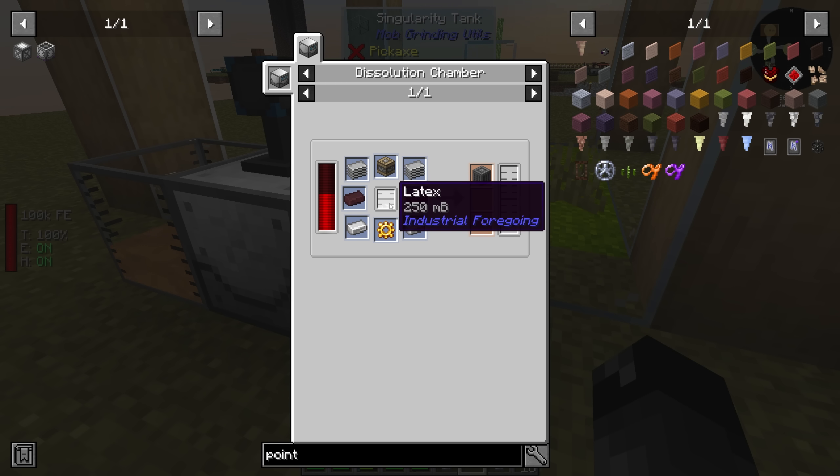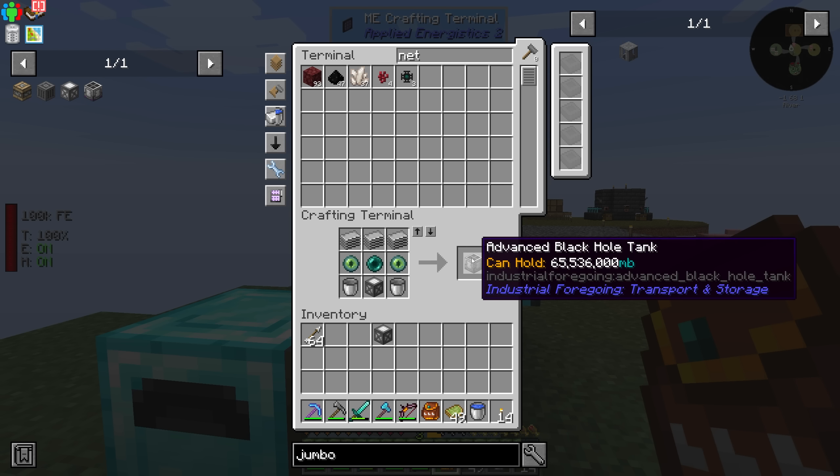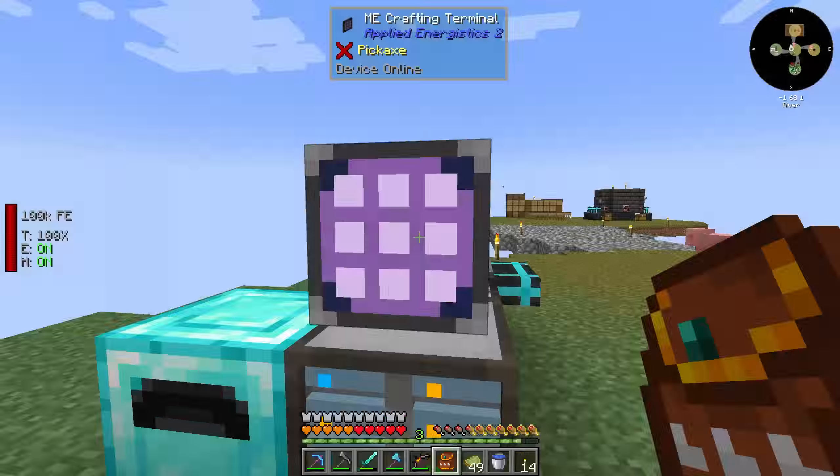We had three netherite scrap, but we had a bunch of netherrack in our system - about 500 pieces. I used all but a stack plus a little bit, sifted it all over there, and ended up with a bit more netherite scrap. We ended up with enough here to do two advanced machine frames, which is pretty awesome. Now we can come back over to the dissolution chamber and make ourselves the advanced black hole tank. That requires two eyes of ender. And there it is - we did the thing!